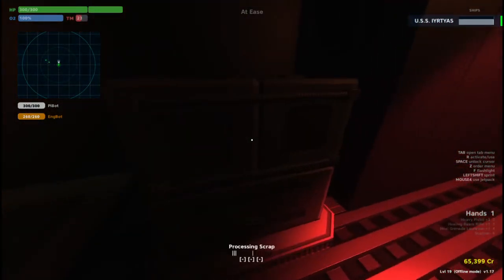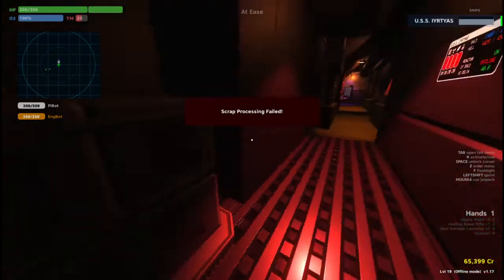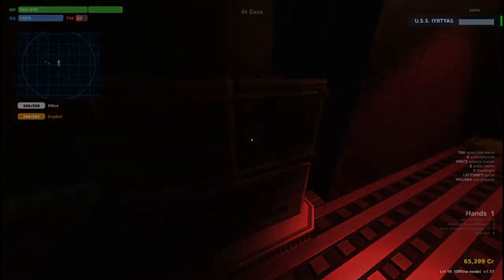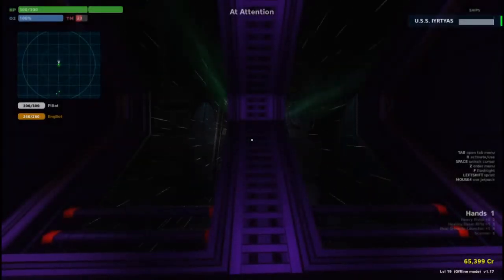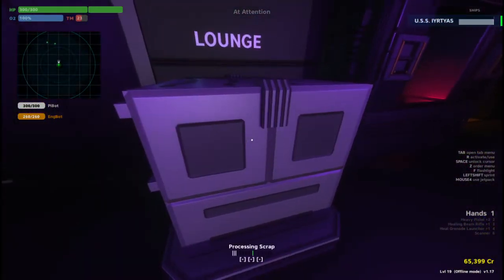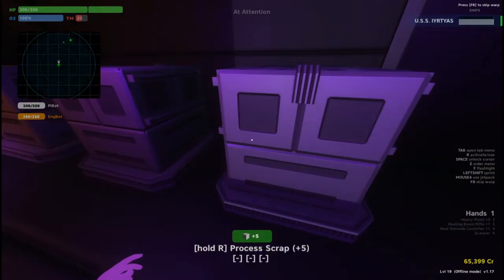Simply hold the processing button you're prompted with on screen until the white bar lines up with the green line and release. If you did it correctly, you'll have processed the scrap. If not, then you'll get one strike out of three and you'll have to try again. Three strikes and you can no longer attempt to process scrap until you jump to another sector, at which point you'll gain another three chances.